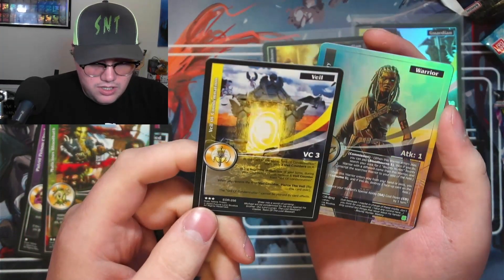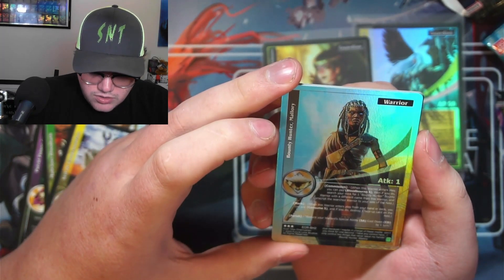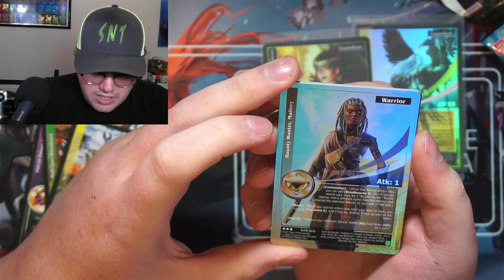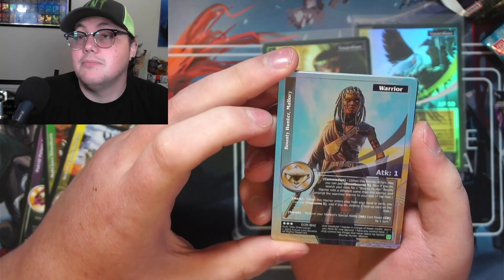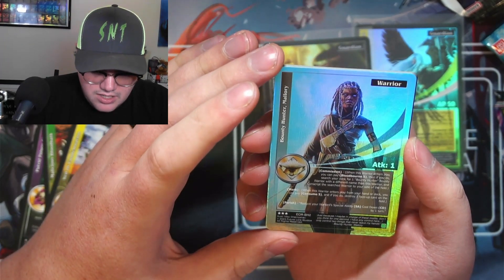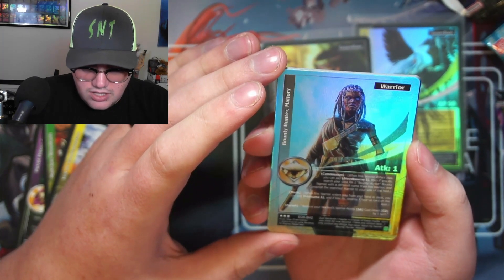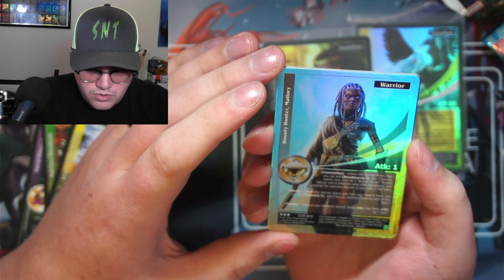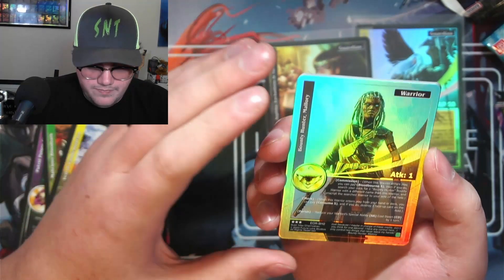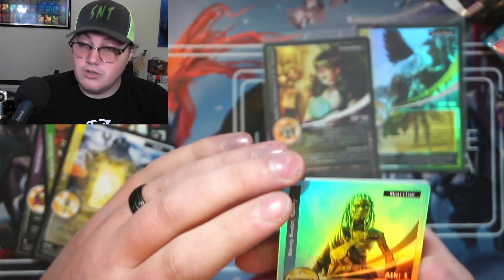Shiny cards are coming! We've got a bounty hunter here. Our two rares: one is a veil for angels, and the other is a bounty hunter — commission, not consume. Play five bloodborne, then search your deck for one bounty hunter warrior with a different name and set the search warrior to your side of the field. Cool mark and perish abilities.